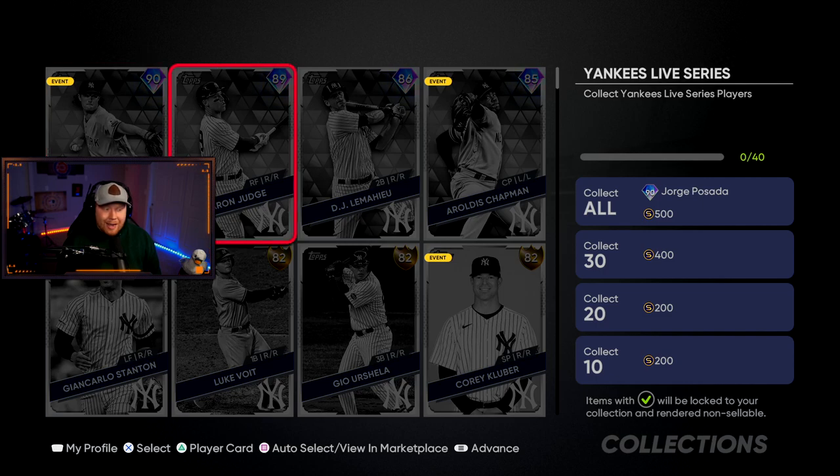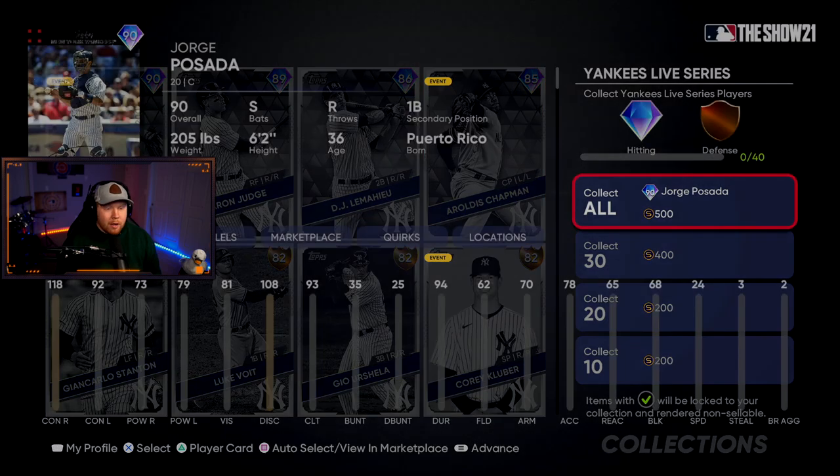The Yankees have Gerrit Cole at 90 overall, Judge at 89, then LeMahieu and Chapman as two other diamonds. Their collection is 90 overall Jorge Posada — back in the game with great contact, decent power, not much fielding, but he can also play first base. Second Half Hero, switch-hitting catcher — we'll take it.